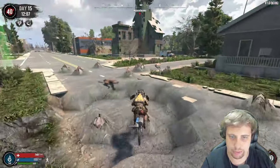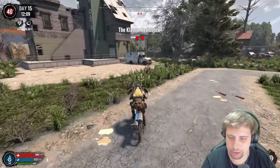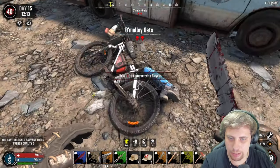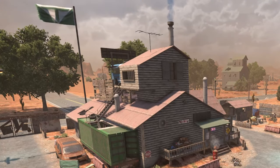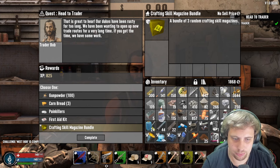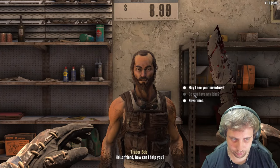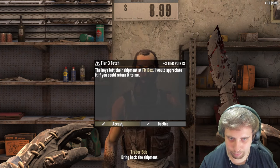We have everything we need — the bike is full, our inventory is full. Our goal is to get over to this new area and find a place to live. A working stiff truck has been reset — perfect. We didn't get exactly what we needed but a wrench quality five isn't bad. Stopped at a trader — Creative Bob — seems nice. I can't take this item because I'm full, so I had to sacrifice my torch. Got a job from the trader.